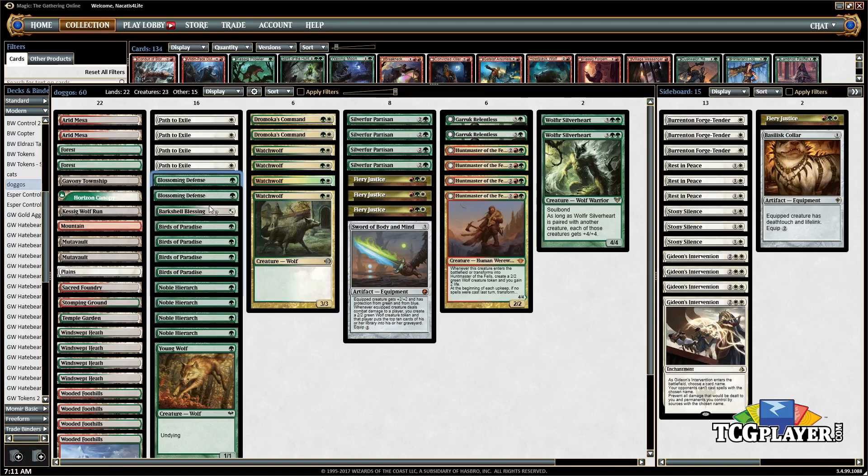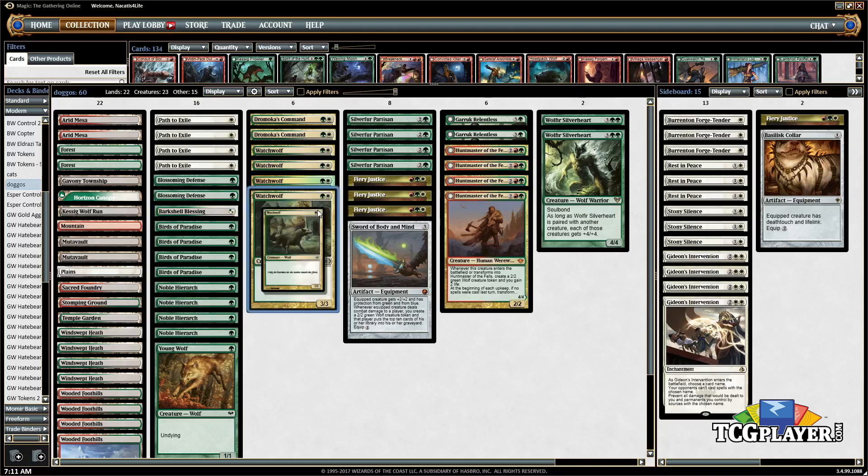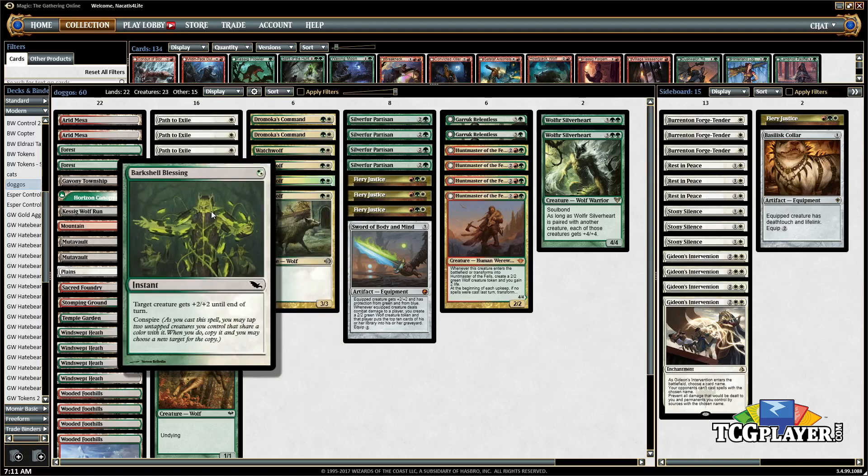Another one that's super sweet with the Partisan is Bark Shell Blessing. If they bolt your Partisan, you give it +2/+2, making it a 4/4, and you get a wolf. Or if you have two creatures on the battlefield — say a Silver Fur Partisan and a Watch Wolf — you can cast Bark Shell Blessing for one mana, target your Partisan, and conspire by tapping the Partisan and the Young Wolf. You can even target the same wolf when you conspire — it counts twice — so you still get two wolves. For one mana you can increase a creature's power by four and make a pair of wolves. It's also in the deck because, well, dogs bark.